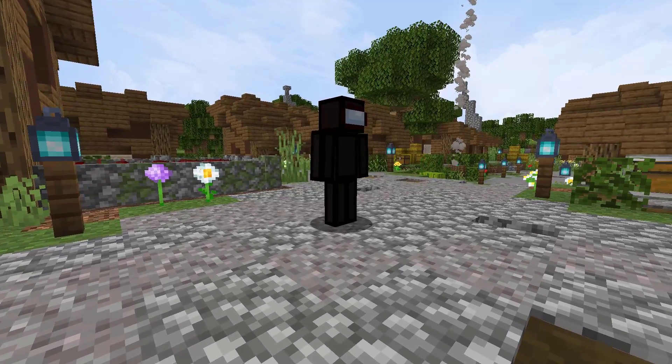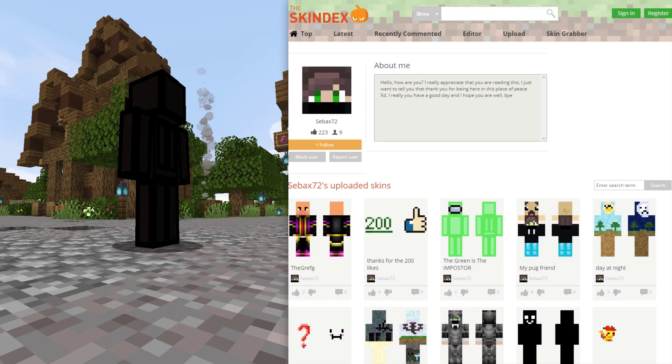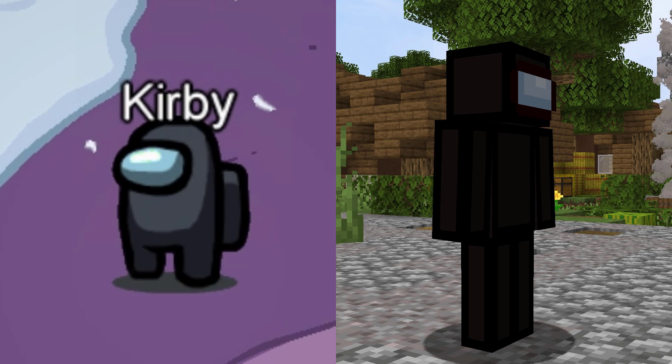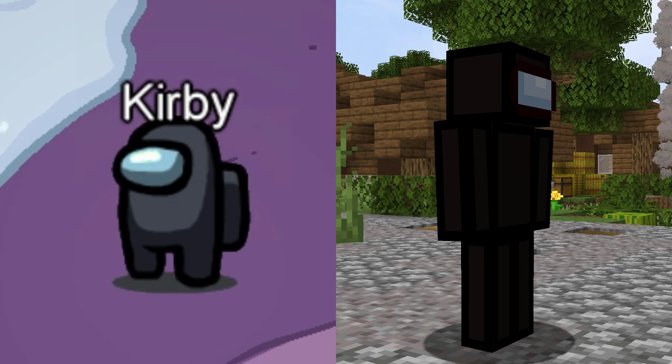Now we are seeing the black colored Among Us skin. This skin was created by Seabax72. It has 46 views and 14 downloads in 3 days. This skin creator has created a few different Among Us skins.